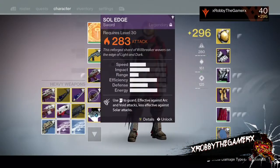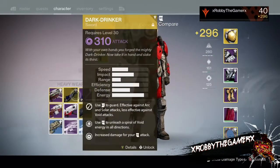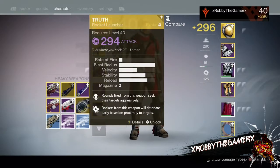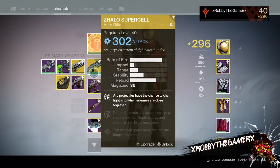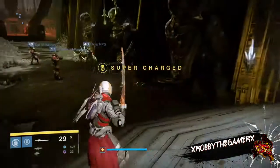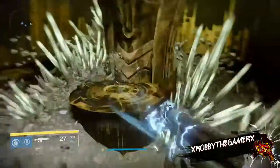What is up guys, welcome to the Robbie the Gamer YouTube channel. Today we're trying out our Australian accent, and we're going to show you how to go ham on baby Crota. Here we go — looking at my setup: I'm using the Zedo Supercell, I have the fire sword, and I'm not even sure what I have for my